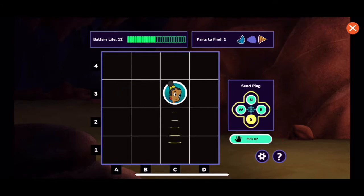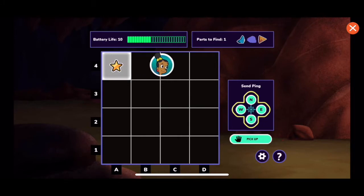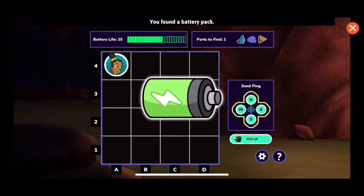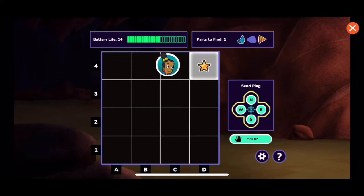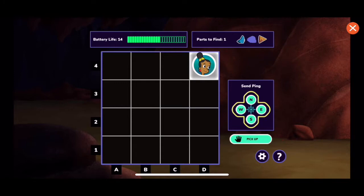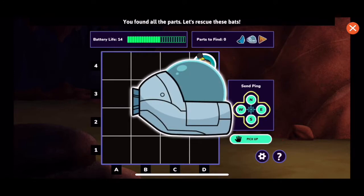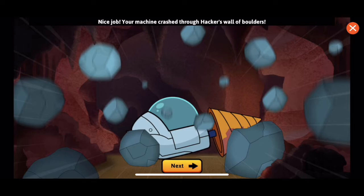Your ping didn't hit anything. An echo is coming. An object was detected where you are standing. You found a battery pack — battery life increased to 15. An echo is coming from three squares to the east — something is there. Battery life low. An object was detected where you are standing in D4. You found a part of the cavecrasher — the body. You found all the parts! Let's rescue these bats. We did it!